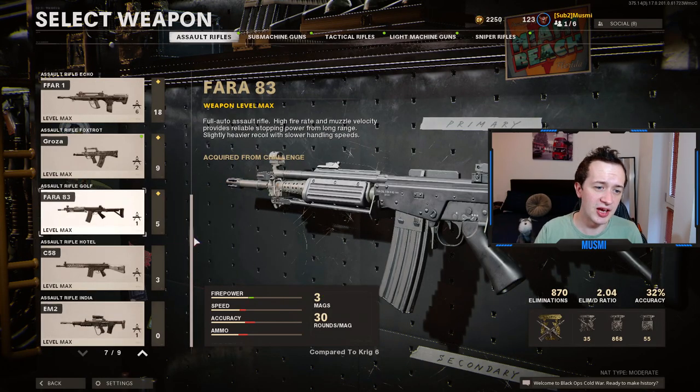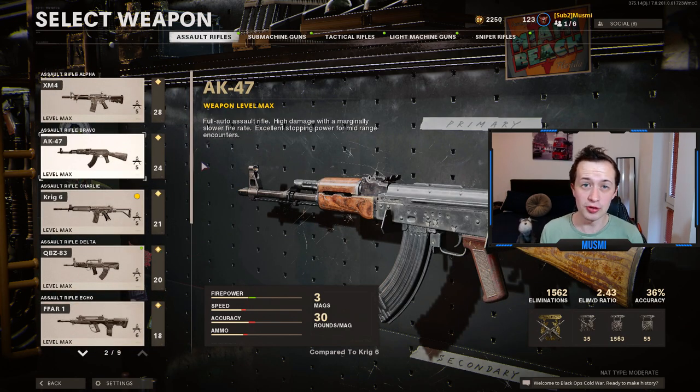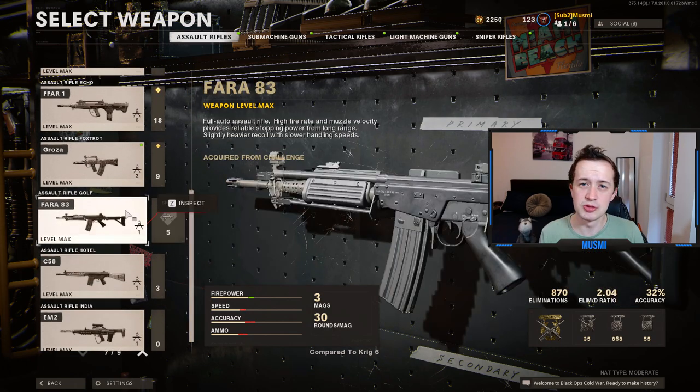The XM4, AK, Krig, and EM-2 are all pretty solid meta weapons right now. The Pharah 83 is just another solid weapon — it's got a decent fire rate, decent damage, and you just can't go wrong. To be honest, assault rifles are just very easy to get diamond on. Just use them and you'll get it eventually. There's nothing specific you have to do.